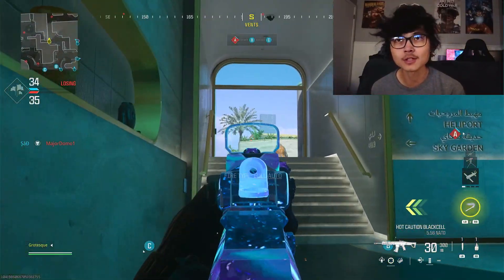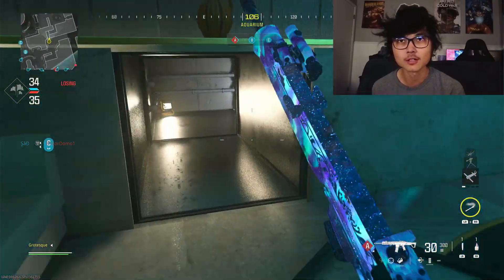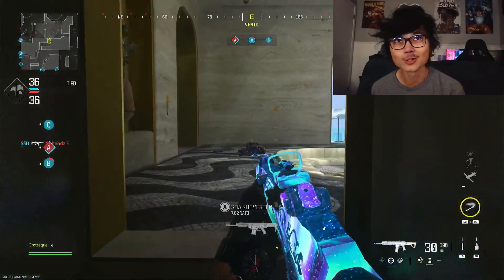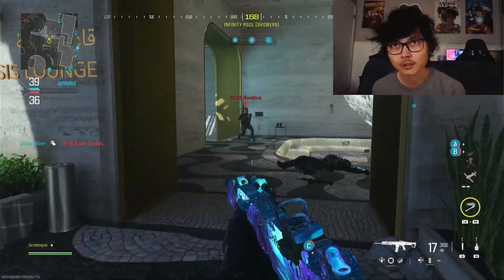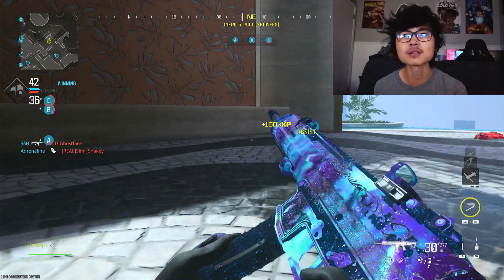I love when they do this in Call of Duty maps — you have different routes you can take. Right here you've got a ventilation shaft that leads all the way back over to the spawns, so you can kind of sneak in. Got another dude spawning in back here — and a teammate stealing my kill! Are you serious? I don't even know where he came from.